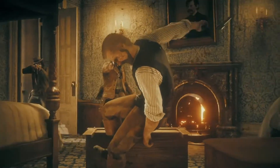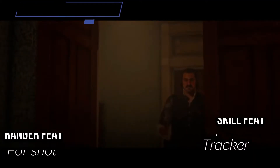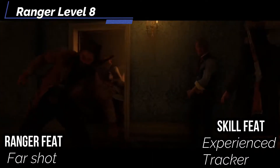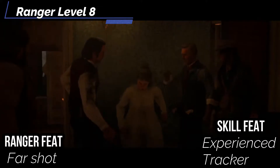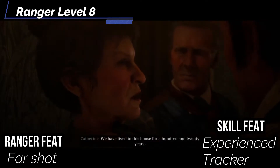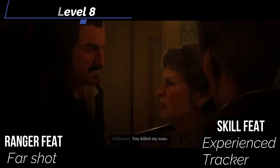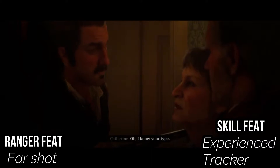And for the eighth level Ranger feat, let's get Far Shot to double our weapon range increments. So our crossbow is now doing 120 feet per shot, 180 with Hunted Prey, and a Heavy Crossbow is doing 240 feet with an extra 300 feet from Hunted Prey. For our skill feat, let's get Experienced Tracker — you can track while moving full speed by taking a -5 penalty to Survival checks. Your Survival check is going to be pretty high by the end of this build, so this is a perfect way to balance out having to hunt prey through the forest and through the sand.